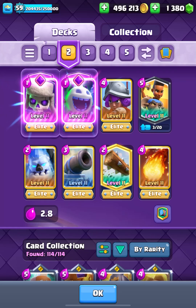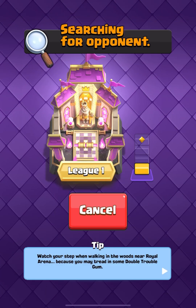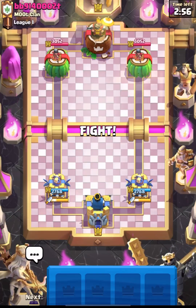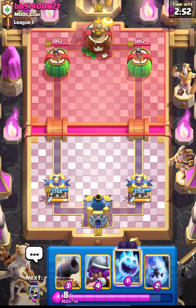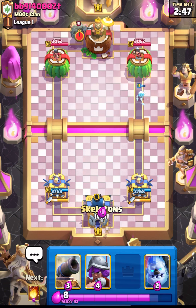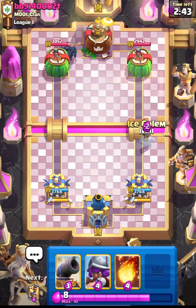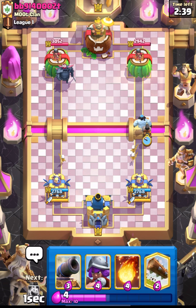Hello guys and welcome back to another Clash Royale video. Let's play the 2.8 Ram Cycle Deck. The new season has started and I'm playing this in Path of Legends. After the buff, the Ram Rider is really crazy. I also wanted to talk about the new evolutions which just have been released - the Goblin Giant and the Drill - and I think both cards are going to be broken.